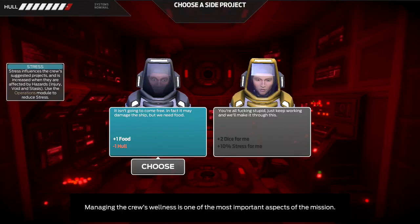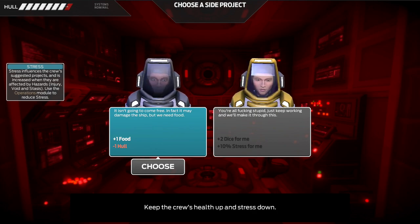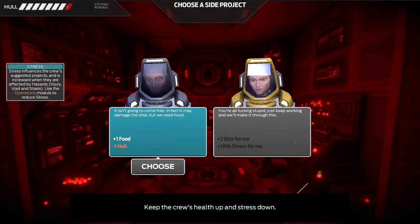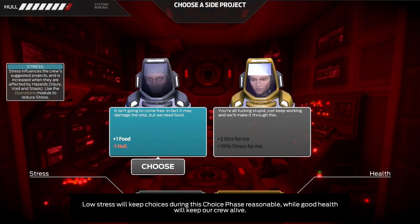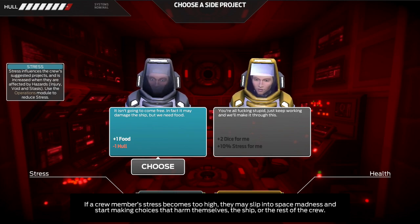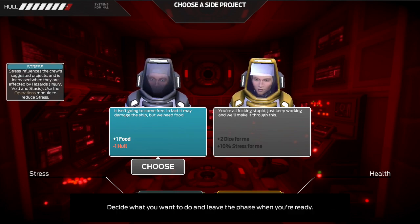Learning which events to let carry over from turn to turn will greatly increase your likelihood of success. Managing the crew's wellness is one of the most important aspects of the mission — keep the crew's health up and stress down. Low stress will keep our choices during this phase reasonable, while good health will keep our crew alive. If a crew member's stress becomes too high, they may slip into space madness and start making choices that harm themselves, the ship, or the rest of the crew. Decide what you want to do, and leave the phase when you're ready.